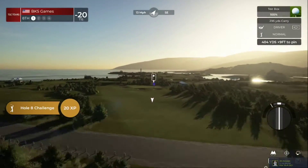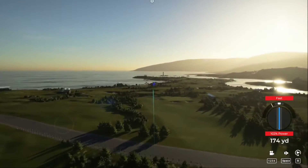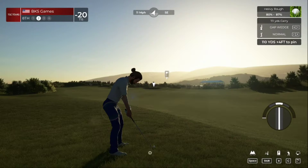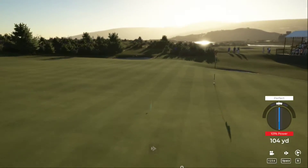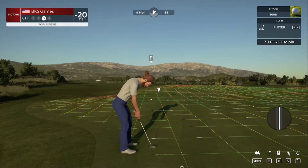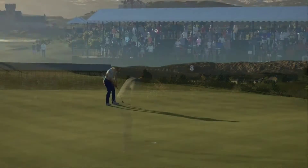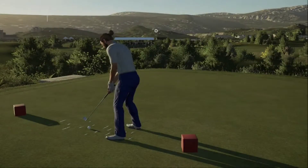Heads up — this hole we've got a tailwind blowing with the ball. Well, that was never going to be good. Be careful, we're in the deep stuff. Use a bit of a kick to the right. On the green safely. Time to finish this one off — with the tap-in, after that hole you will stay at 20 under par.